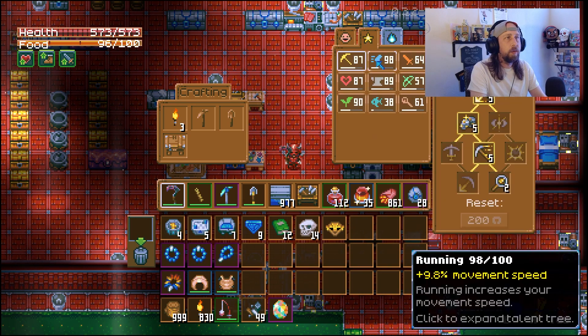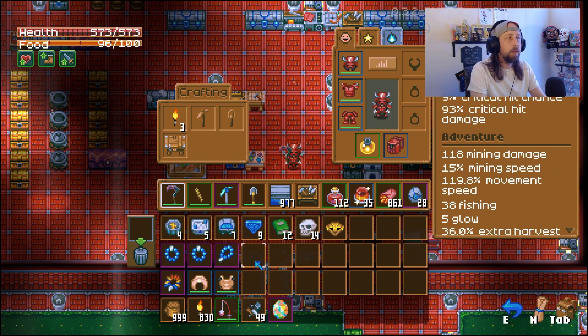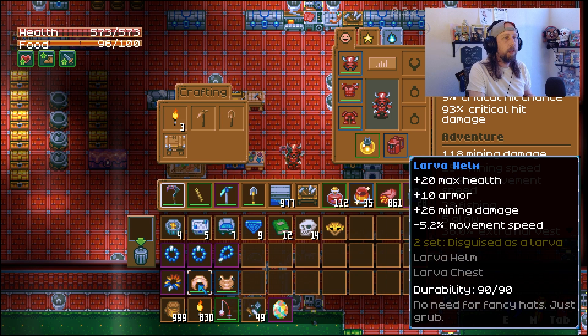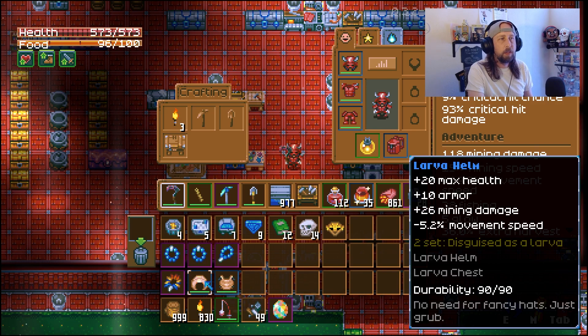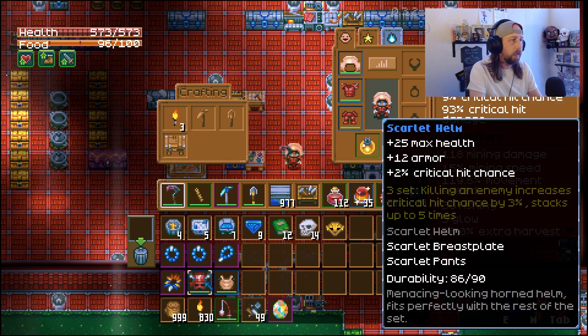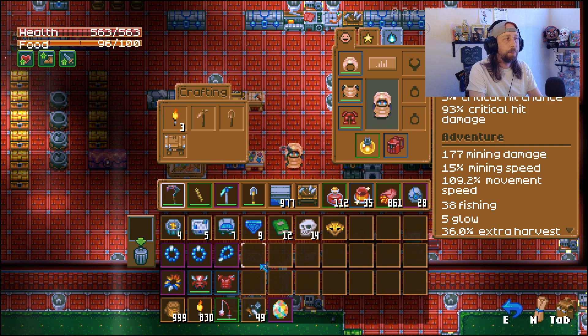To make the ancient pickaxe - or any pickaxe you're using - stronger, you want to equip items or go down skill trees that increase damage or mining speed. One great armor set for this is the larva helm and larva chest. When you equip it, it disguises you as larva, preventing larva from attacking you. The chest gives 28 mining damage and the helm gives 26 mining damage, bringing us up to 177 mining damage.